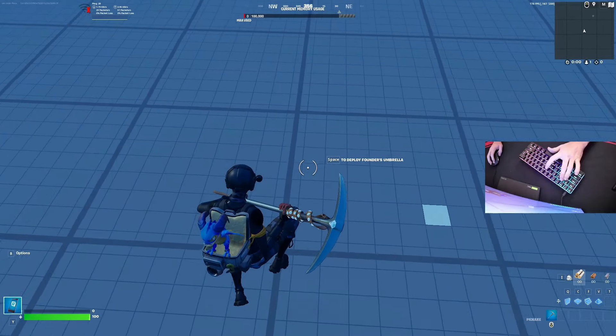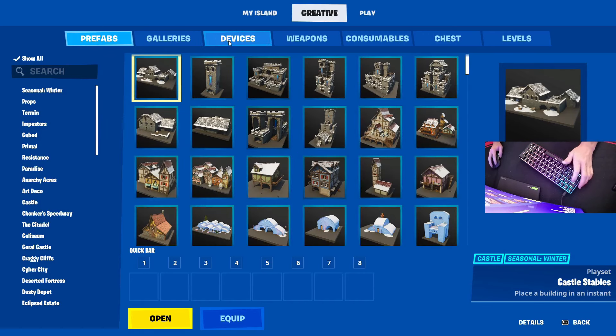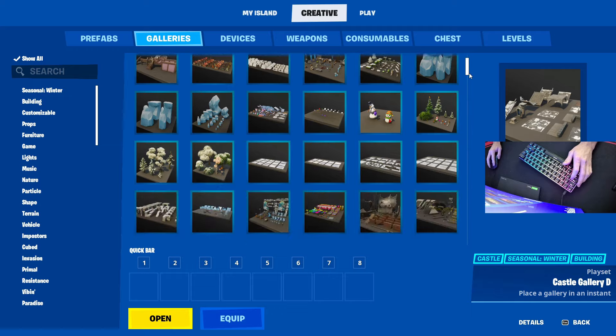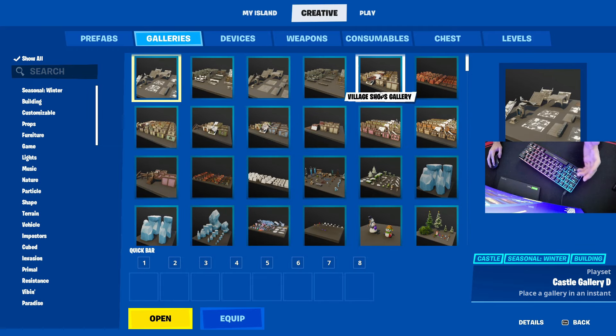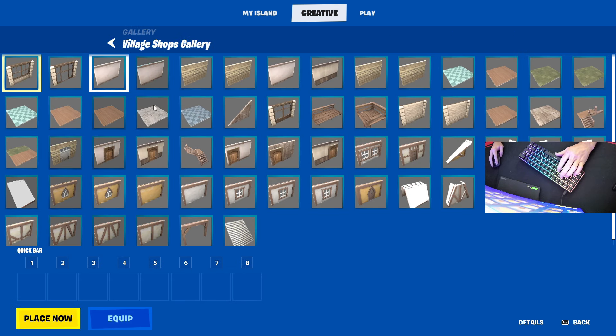Once you're in here, press on your little phone and then go to your inventory. You're going to go over to galleries, and the gallery I like to do is the Village Shops gallery. You can do any gallery — there's so many of them. My favorite is the Village Shops, so I'm going to go here and press open.